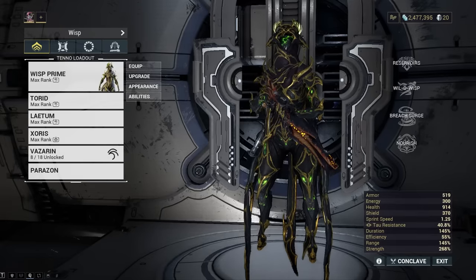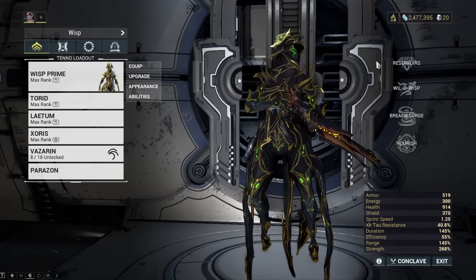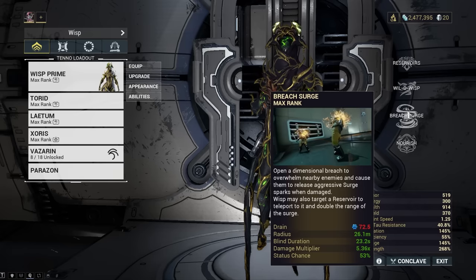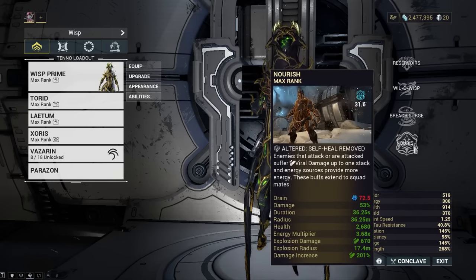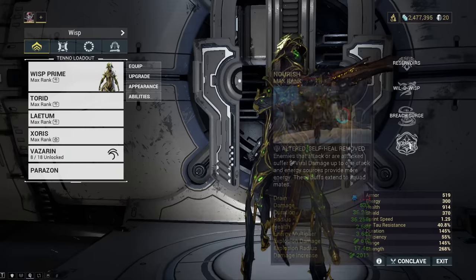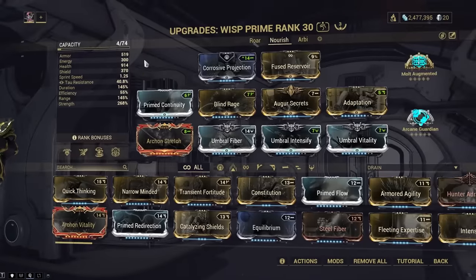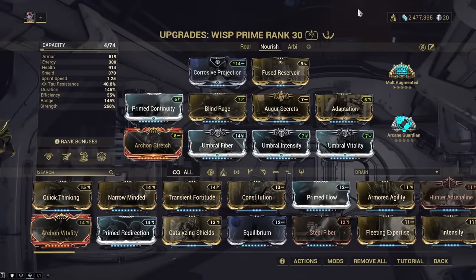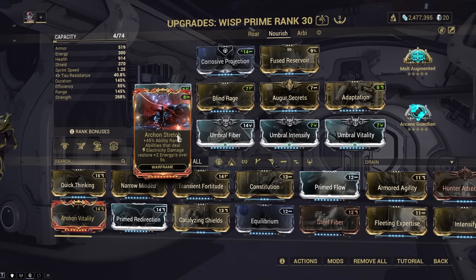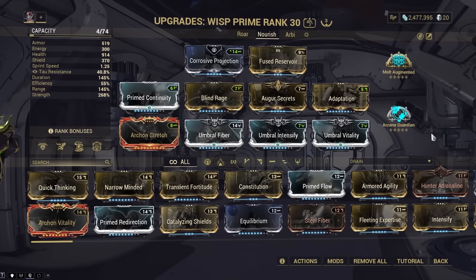Wisp is another amazing frame you can't go wrong with in the circuit. Her Reservoirs heal the excavator and defense points while adding survivability and damage for your whole team. Her Breach Surge goes through Eximus units, cutting through overguarded enemies in late runs. I also put Nourish on here — it actually stacks with Breach Surge because it counts as a weapon multiplier, so you'll be doing millions of damage while regenerating tons of energy and buffing teammates. Archon Stretch gives her practically infinite energy when you have Nourish active, thanks to constant electric damage ticks.